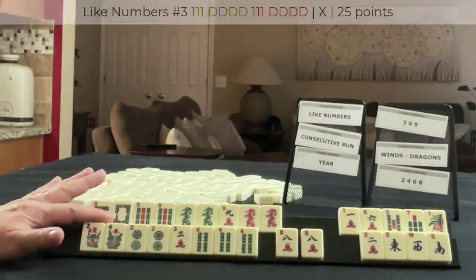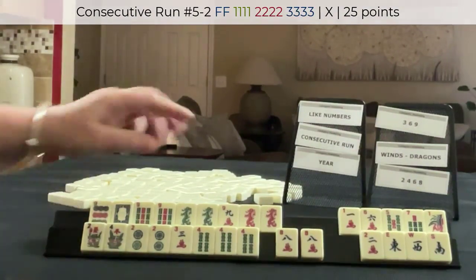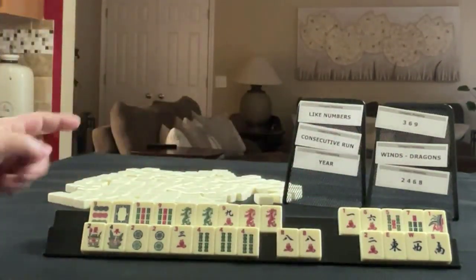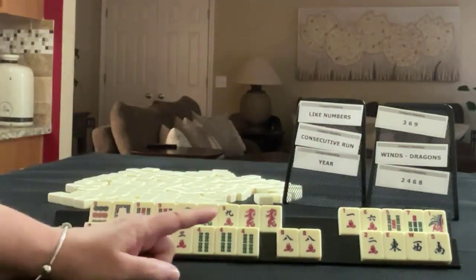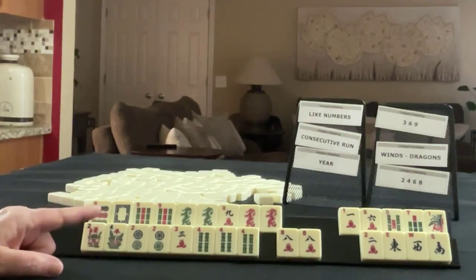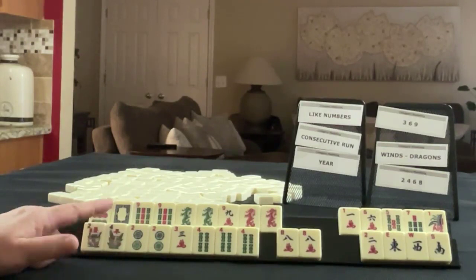Like numbers, consecutive run. Now here we have nine discards — that's a lot. I try to make it so that I have eight discards or less, so we have one too many. I would think about a plan B.